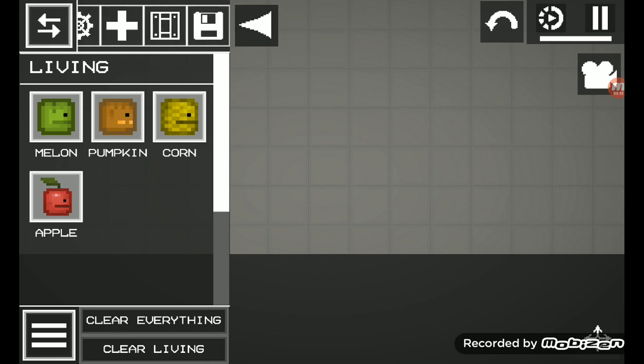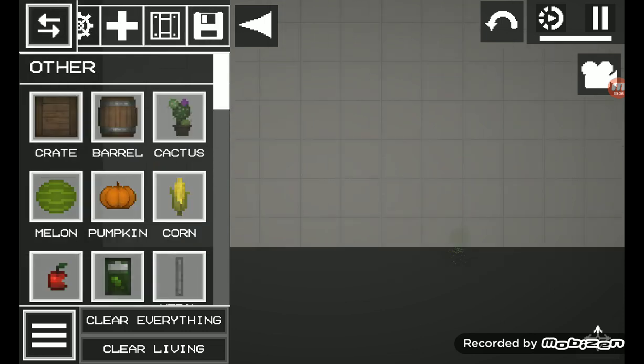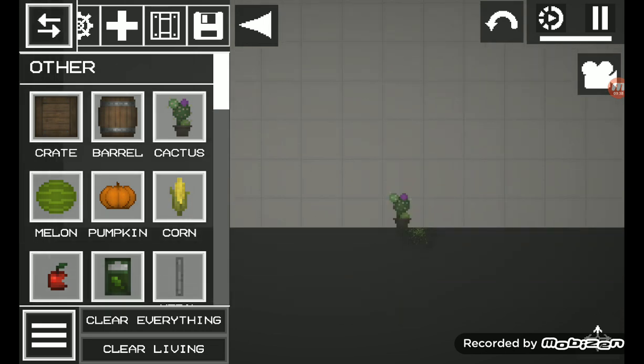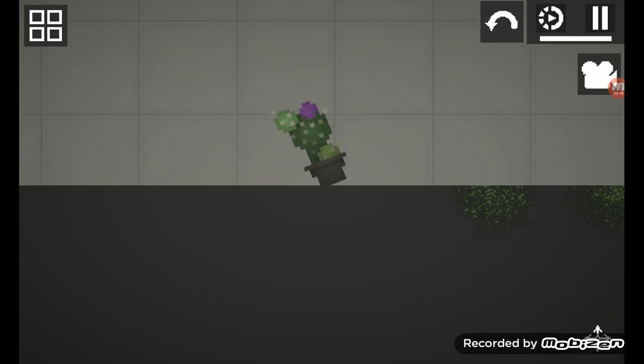So the first thing they added in update 1.4 is a little cactus — a literal cactus. It even breaks, look. It's a cactus. I can show you a closer look. It looks sus.